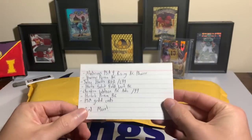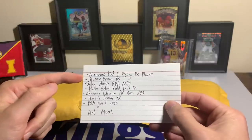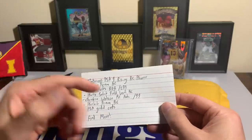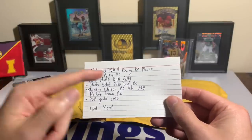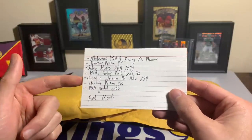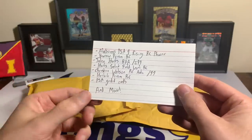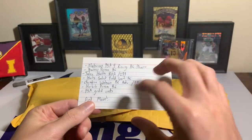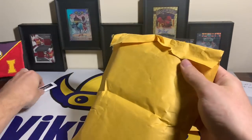Here are some of the chasers listed — these are going to be the big ones. There's a Patrick Mahomes PSA 9 Rising Rookie card from Phoenix, a Joe Burrow Prism rookie, a Jalen Hurts Illusions rookie jersey auto out of 299, a Jalen Hurts Select Field Level parallel rookie, a Christian Watson rookie auto, a Justin Herbert Prism rookie, a couple PSA graded cards including Chase Claypool, and a few others. If you hit any of these you're doing very well.